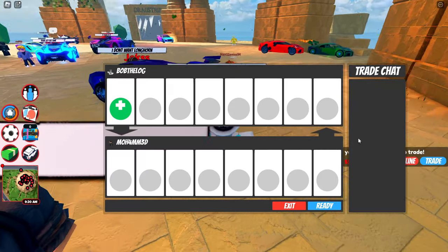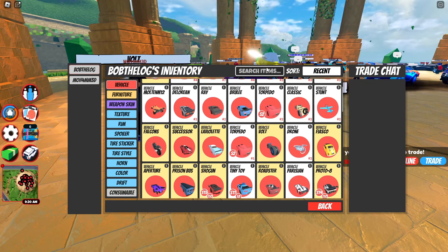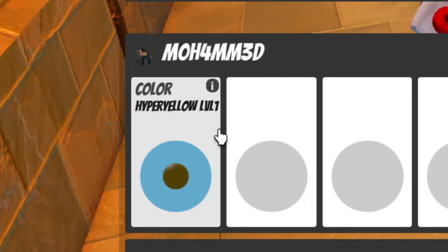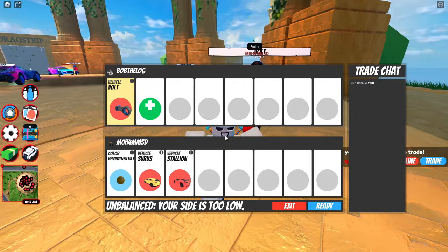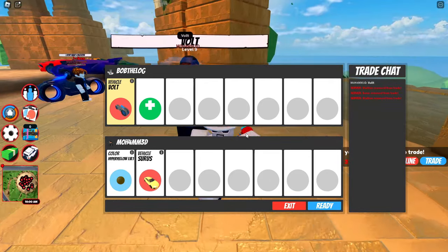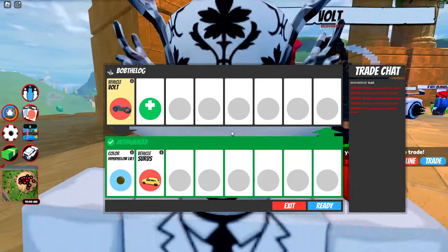We've got another trade here. I'll accept and add my vault bike. Do I have two vault bikes or only one? Looks like I've only got one. The offer is a hyper yellow level one — that's not really worth it — and an Asura. Just a hyper yellow and Asura, that's not good enough. That's worth like 300k, maybe 150k.